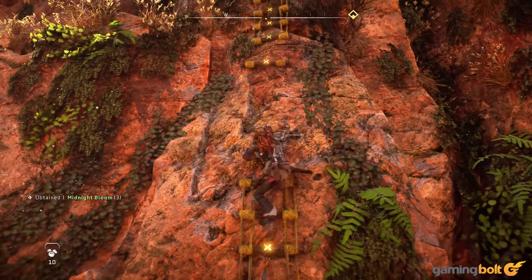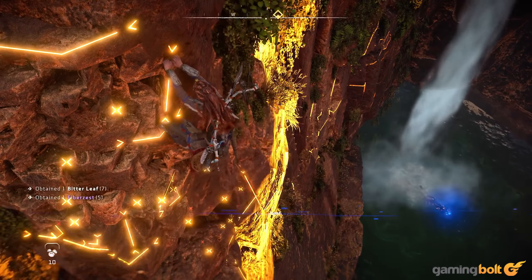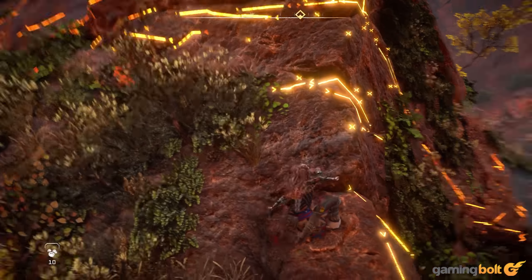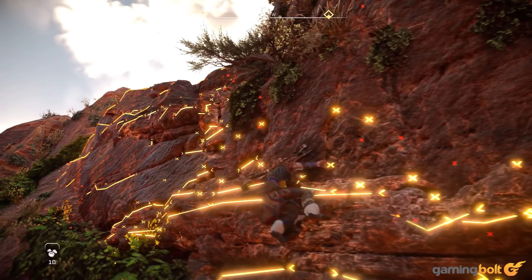In Forbidden West, there's just so much more to climb, and the world is, as you might expect, designed around these expanded abilities. Being able to freely climb across mountains cuts out a lot of the frustrations that bogged down Zero Dawn's exploration every so often, and combining that with the Shield Wing only doubles that effect.